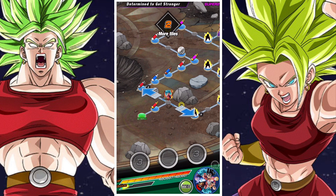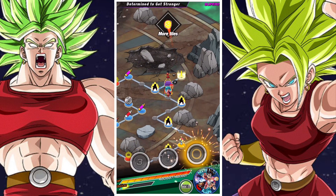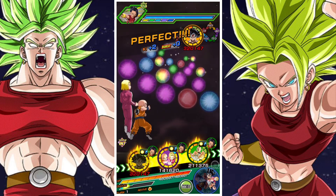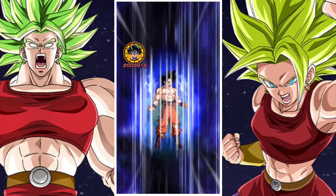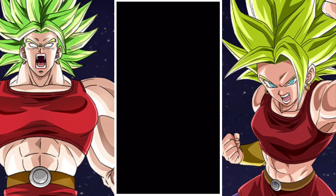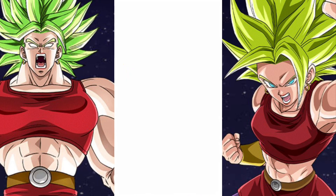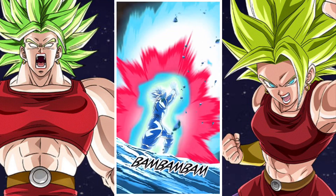Just to discuss Kale a little bit while we do her event — Kale is a Universe 6 Transformation Boost lead, which is pretty good. She provides 30% extra to USS units and also full power units, covering units like Broly and SBKK Goku, who falls on Transformation Boost and has USS. She can run with strong options like Strength Cooler and makes for a pretty interesting team.